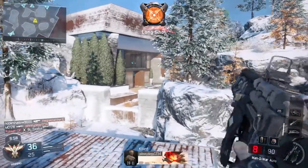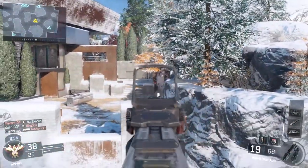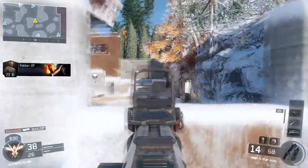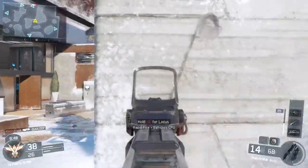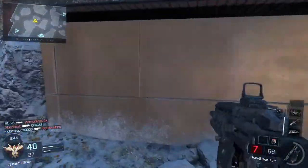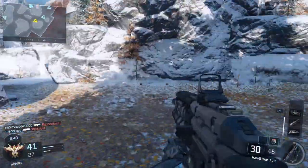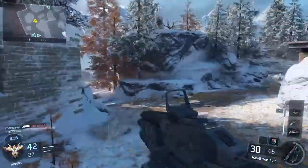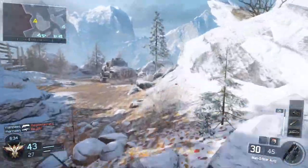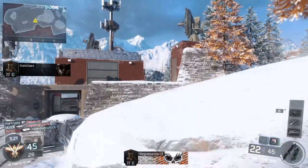Profit down. Postal care package overhead. Profit FUBAR. UAV inbound. Enforcer kill.